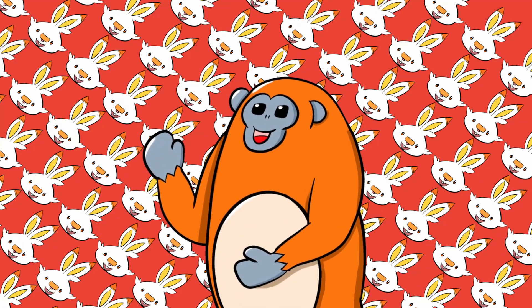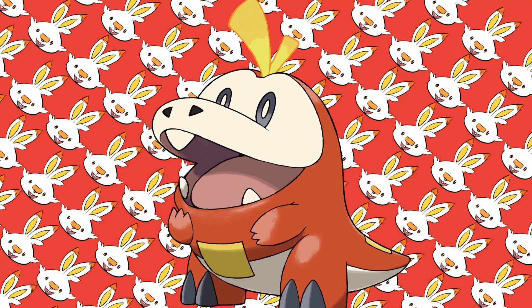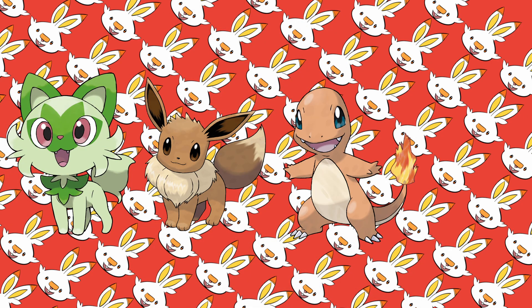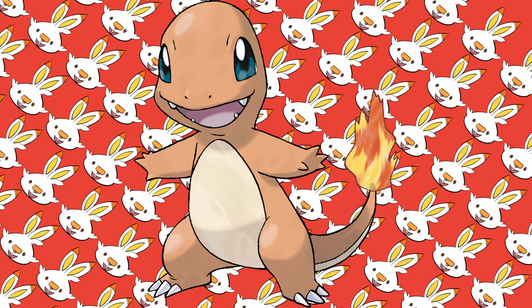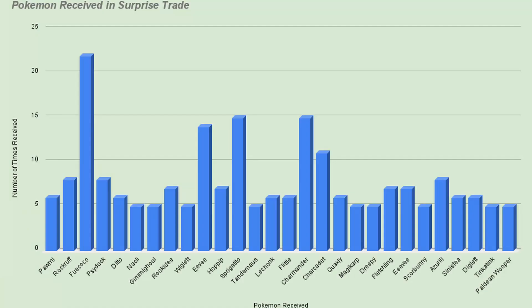First, let's discuss the most traded Pokémon. In 509 trades, the one Pokémon I got back the most was none other than the lovable Fuecoco. This generation's fire starter was sent to me 22 times. The other Pokémon in the top 5 are Sprigatito, Eevee, Charmander, and Sharkadette. I was pleasantly surprised by these Pokémon as I expected to see the starters among the top 5, but Eevee, Charmander, and Sharkadette were not very expected. Here you will see the other most traded Pokémon — this graph shows every Pokémon I received with more than 5 trades.